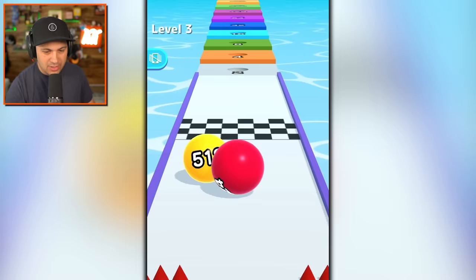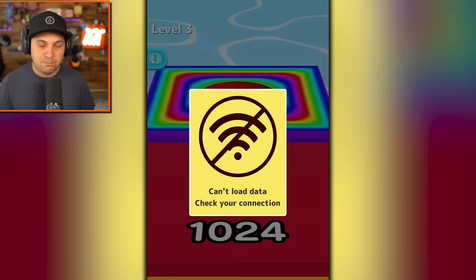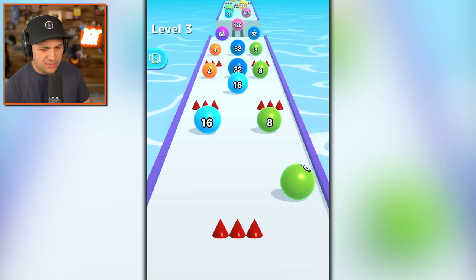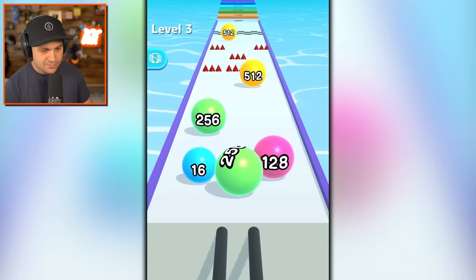So we got the thousand, which is respectable, but it's not rainbow. Also, apparently you can't play the game on airplane mode. So that's a bummer. Well, I guess you can technically play the game on airplane mode, but it won't let you actually progress, which is like unbelievably rude. So we're basically playing level three again, which is fine.